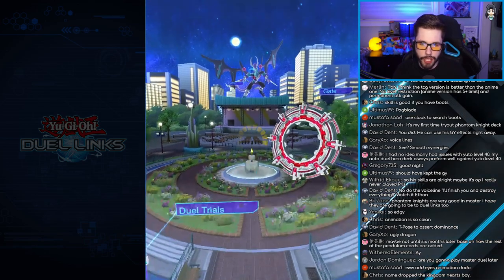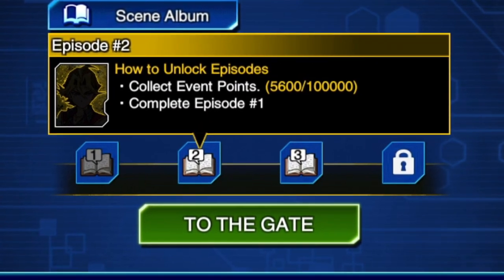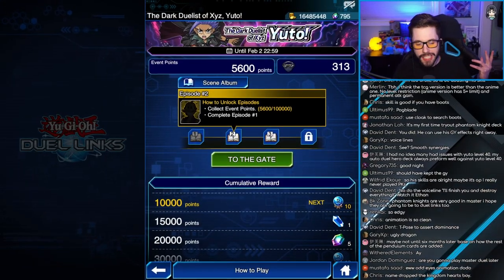Now I think we can continue on with episode two. To complete episode two, what you first got to do is get a hundred thousand event points. So let's go show you guys a farm deck real quick to use so we can get a bunch of event points.